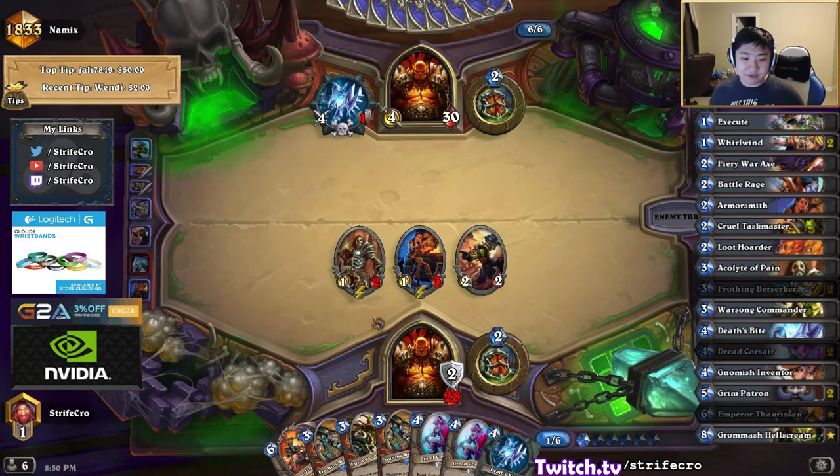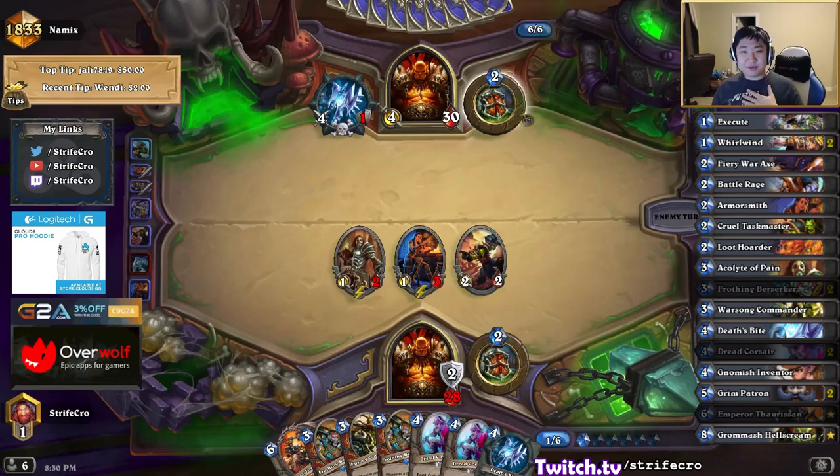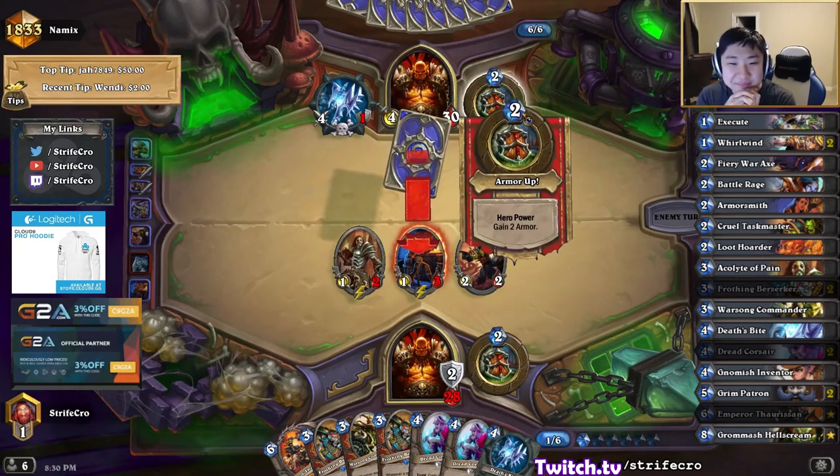These will be free, so I can play this and then swing Deathsbite on turn 8. Play Emperor on turn 7, then Warsong, Frothing, Frothing, Dreadcorsair, Dreadcorsair, Whirlwind — I'll see. Maybe I can kill him with that combo; it depends on how many minions are on board.